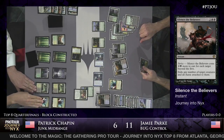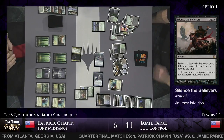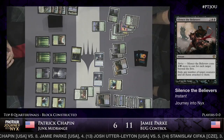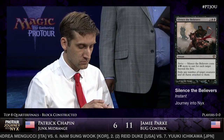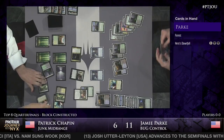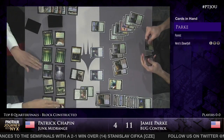Fleecemane Lion enters the red zone in a desperation attack. Jamie Park did block with Sylvan Caryatid. Patrick could theoretically live another turn if he's able to cast a removal spell on one of those Prognostic Sphinxes, tapping it down, so Jamie can only attack for five. It's either forcing Jamie to block with Sylvan Caryatid or take four damage, putting him within striking range if Patrick's able to chain together numerous removal spells. Patrick has Silence the Believers in hand, so he can tap down both Sphinxes and make Jamie discard two cards - actually going to be a big moment on Jamie's upkeep.